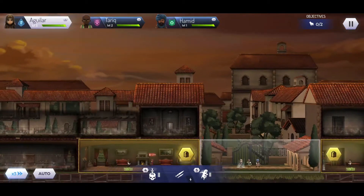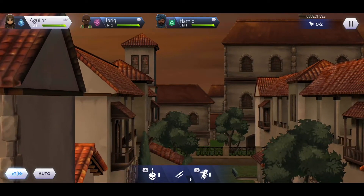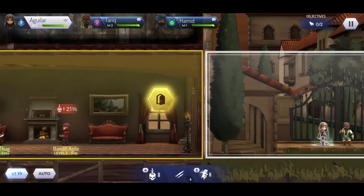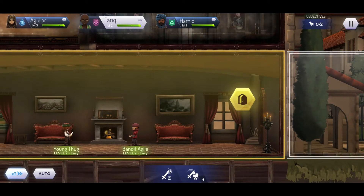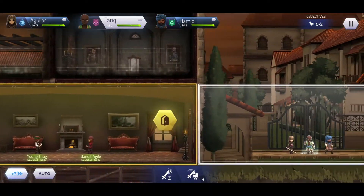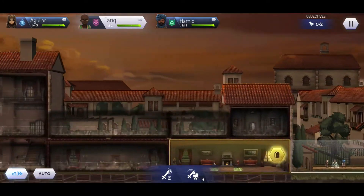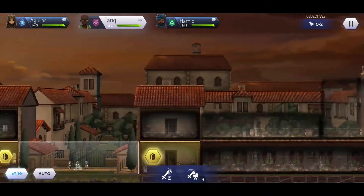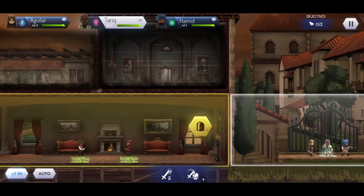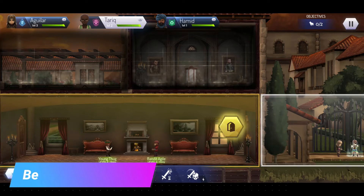In terms of the overall gameplay, it's pretty similar to games like Fallout Shelter or Hustle Castle, which I covered here on the channel already. But it's way more polished because this is after all Assassin's Creed. We have three different characters and we have to complete two objectives — tamper with evidence seems to be the first one. We can tap between the different characters in the top left corner to see percentage chances of taking out opponents.